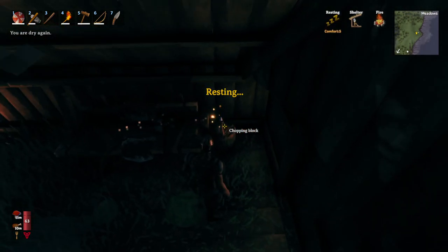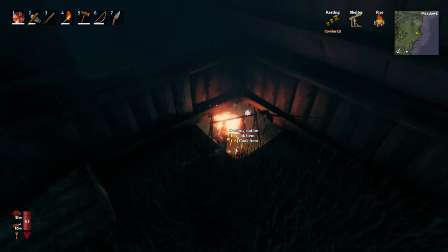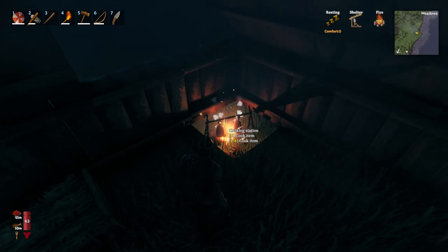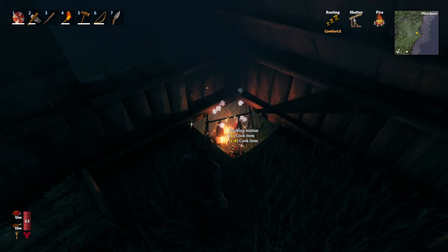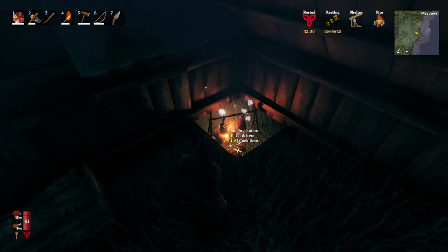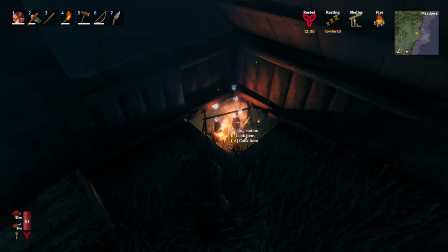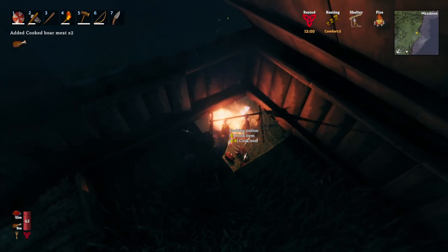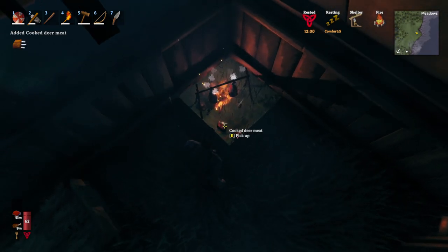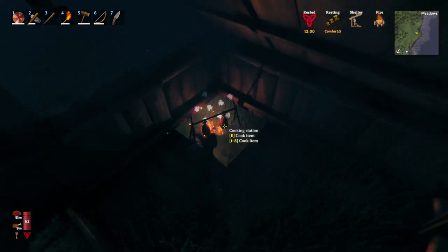Why is that sparking — is it supposed to do that? Let's whip up some more food real quick, and then go to bed. Why is there food sitting on the ground? Is that from the last time I was trying to cook and couldn't figure it out when I had two of these racks? I'll bet it was.